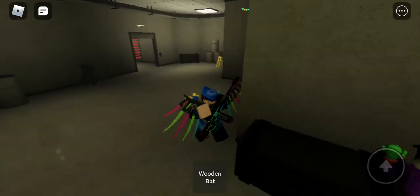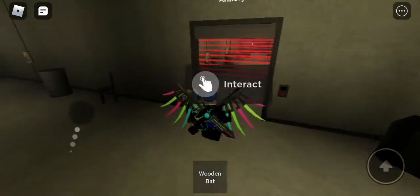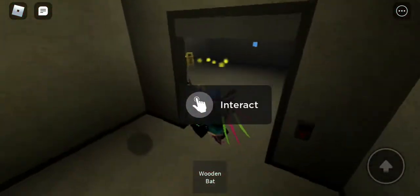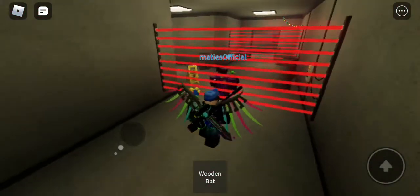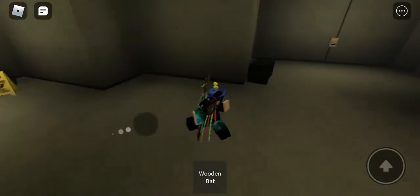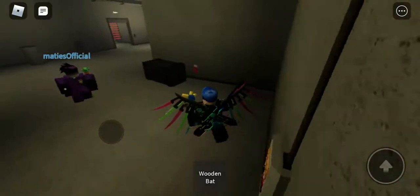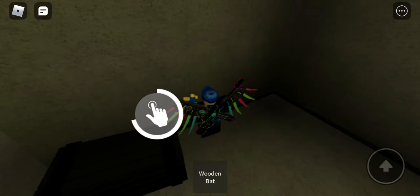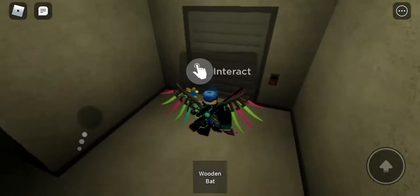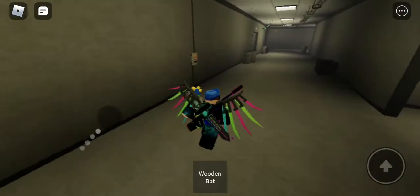One is over here by the lasers. If you're coming through, you can just come through here, or if you're gonna go there, you can go near this powers thing and then you can get it. Now we're gonna go to the next one.